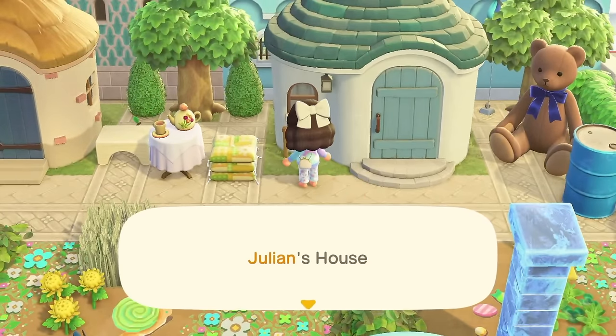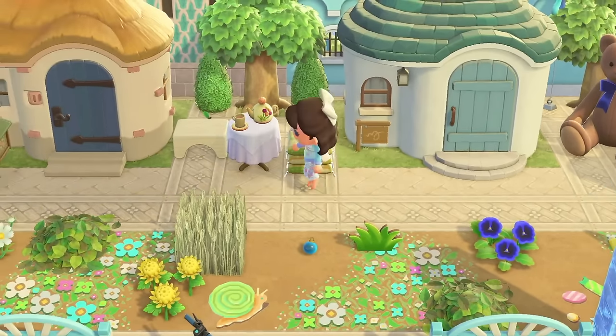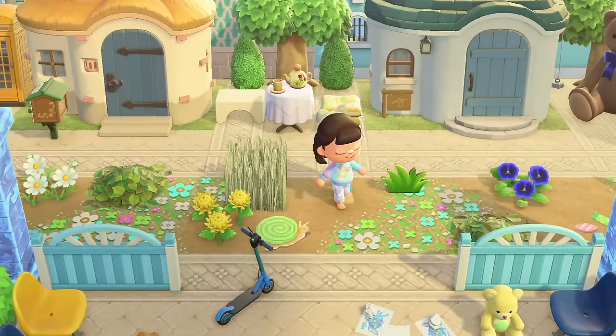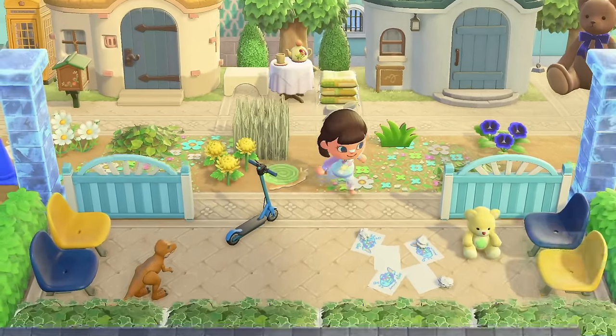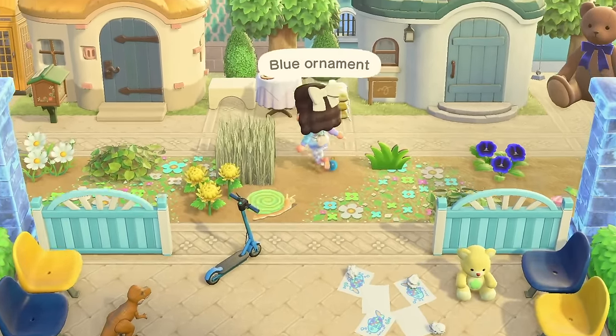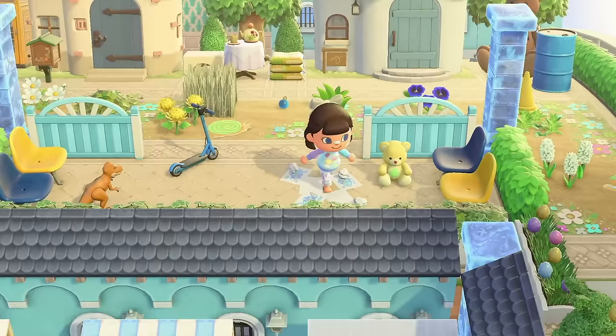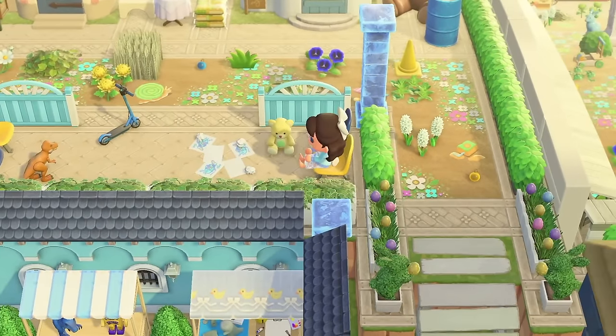Who lives here? This is Julian's house — Julian's got a cute little tea area outside. Oh the little snail coat! And these ornaments — they kind of look like little balls. A cute seating area. What a great filler idea.